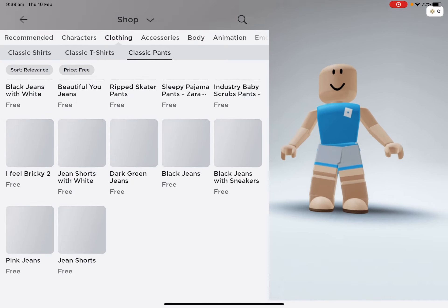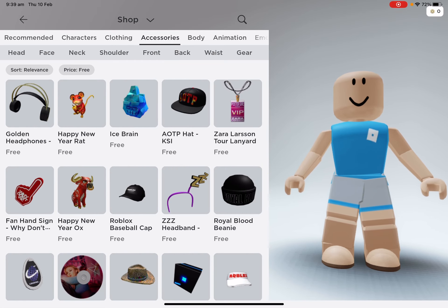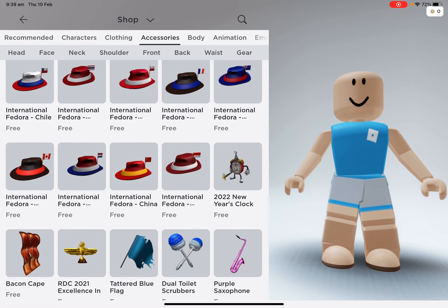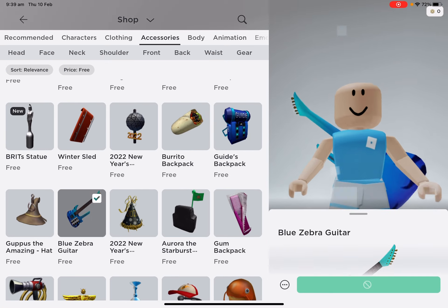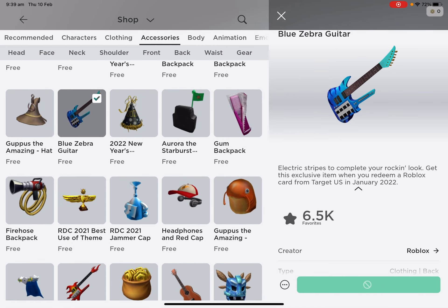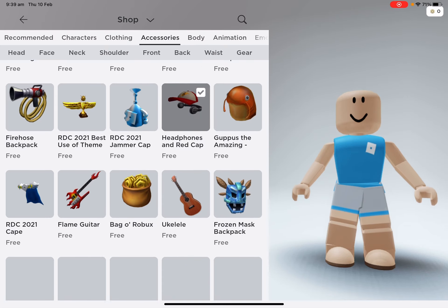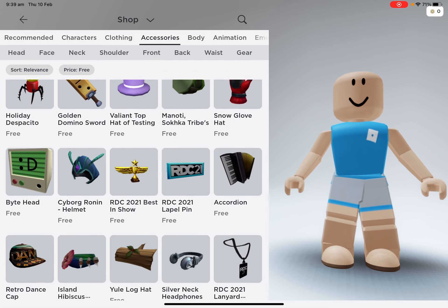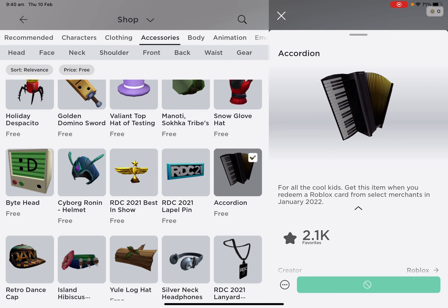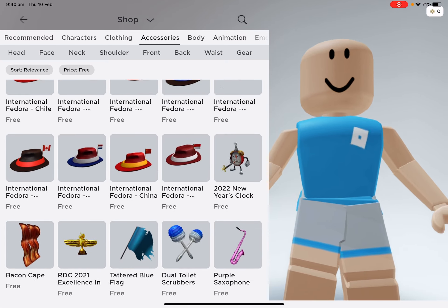And then if you go to classic pants and free, they'll give you some free classic pants. You got accessories and press free — you'll have free accessories. But if you scroll all the way down, there's more free stuff. They also have a description — if you have one of these, for example the Laylee, those are toys that you can get with a toy code, or if you have premium, that means you get all these.